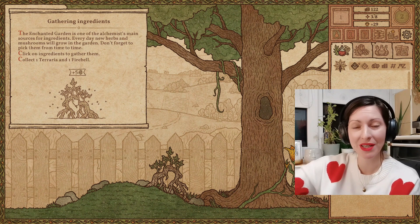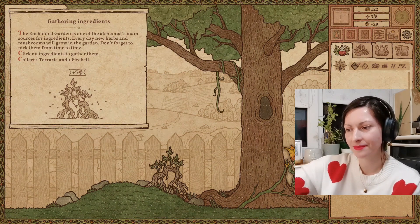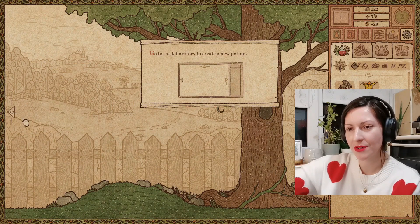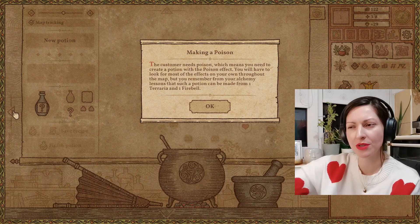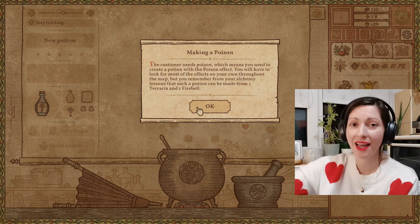The enchanted garden is one of the alchemist's main sources for ingredients. Every day, new herbs and mushrooms will grow in the garden — don't forget to pick them from time to time. Click on ingredients to gather them. Fire bell, terraria. Go to the laboratory to create a new potion. The customer needs poison, which means you need a potion with a poison effect. You remember from your alchemy lessons that such a potion can be made from one terraria and one fire bell — how convenient that we happen to have them in the garden.